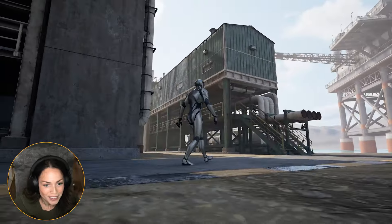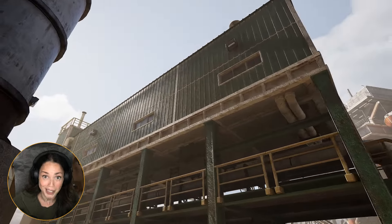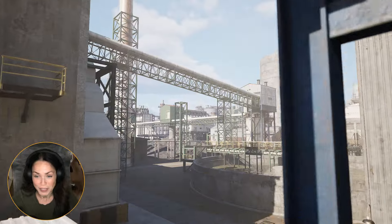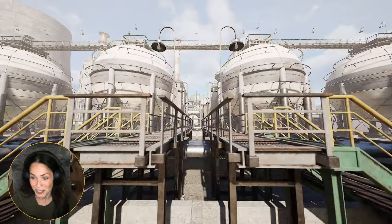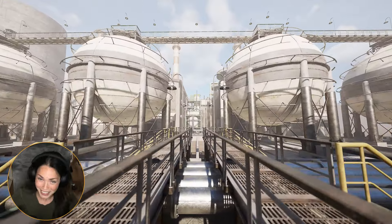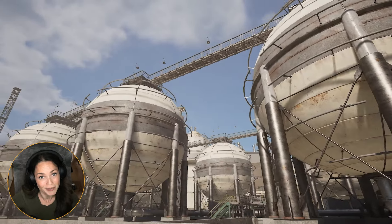Whoa, another really cool set piece — this is screaming action sequence. This is Refineries: a kit that offers so many different vibes, from the gritty There Will Be Blood and Call of Duty, to James Bond and Jason Bourne, to Zoolander and The Simpsons. There is something for every kind of story. I can't wait to see what you create with it. Make sure to tag KitBash3D on the work that you make so we can celebrate you. See you on the next drop.